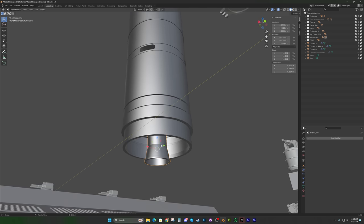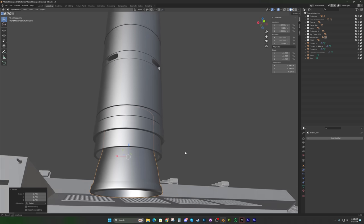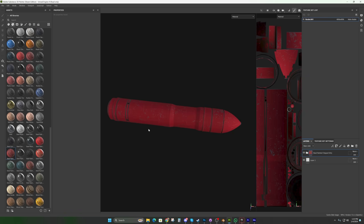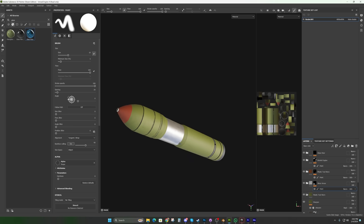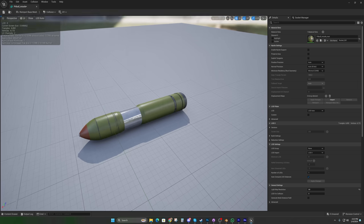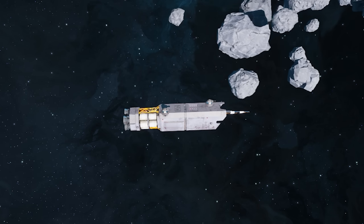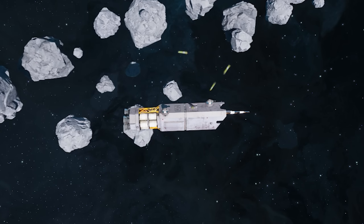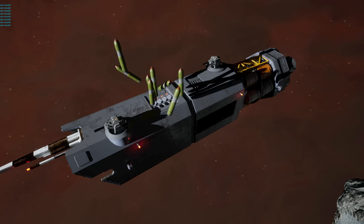I grabbed it into Blender, chopped it to bits, took out most of the components, and eventually got it to a state where it looked like a missile designed to intercept another spaceship in space. You don't need fins — you need a little stabilizing thrusters on the side and probably just one rocket engine. I threw some textures on it in Substance Painter and imported it to Unreal Engine 5. Meanwhile, Rich took the missile pod asset, animated the missile doors opening, and got it to the point where we could test-launch our first missile.